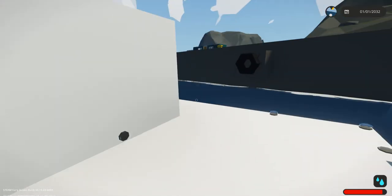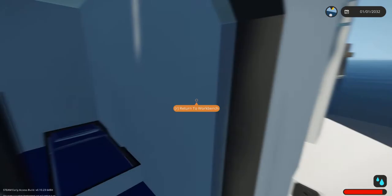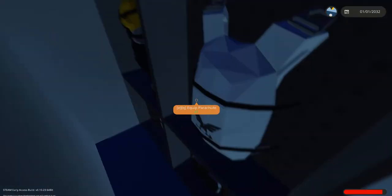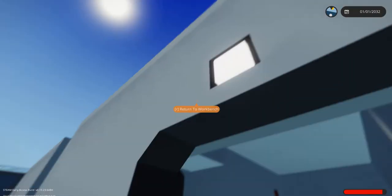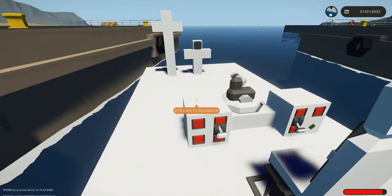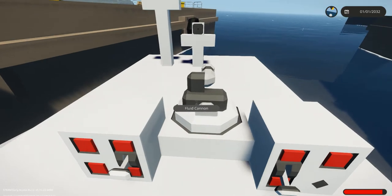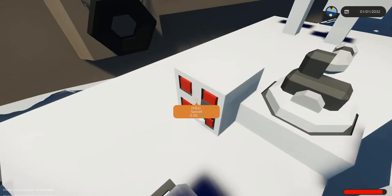We have a cabin right over here which is just a pretty normal cabin. In here we have a closet which has a bunch of equipment. If we leave the cabin, there are these stairs which lead up to here, where we have this little area which is for launching water and stuff. But we have to activate all the systems first.